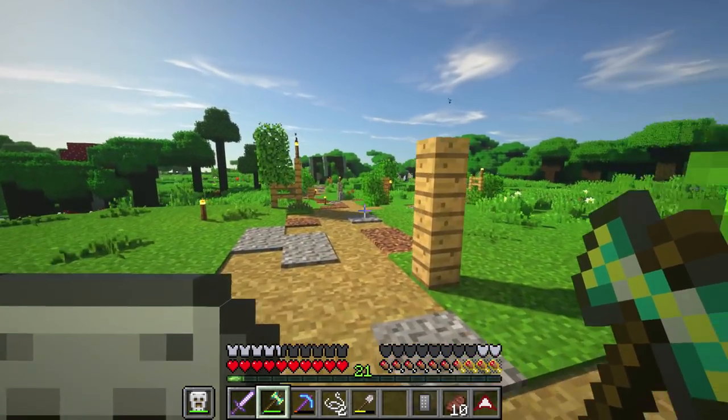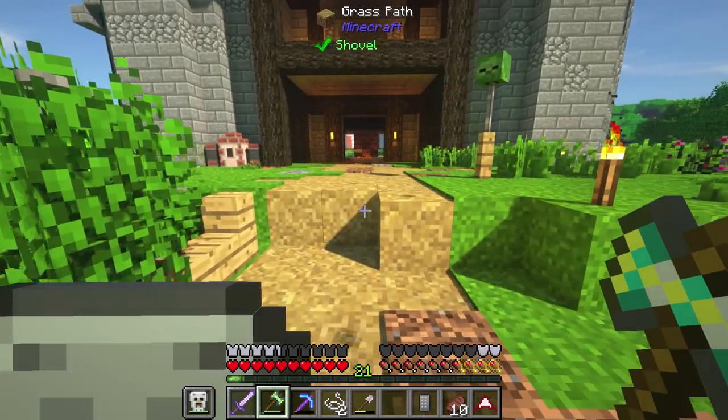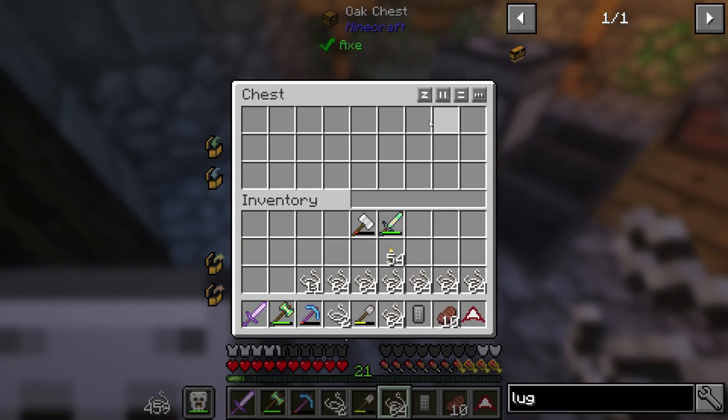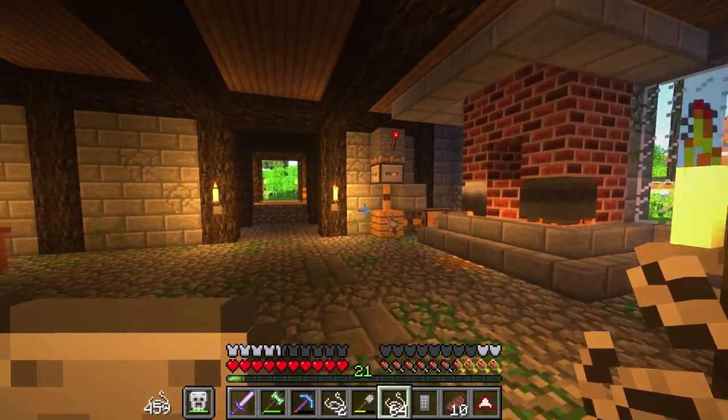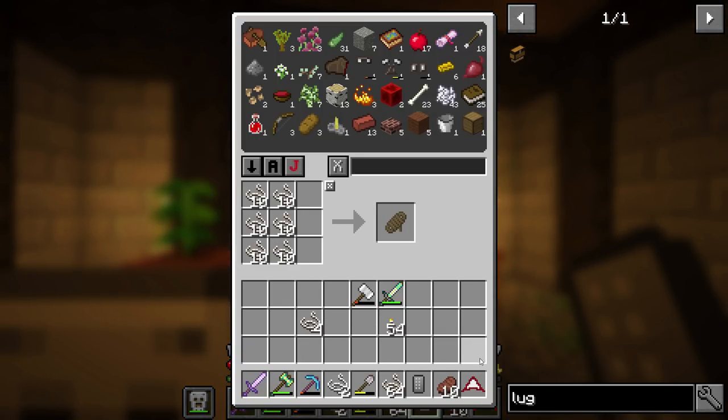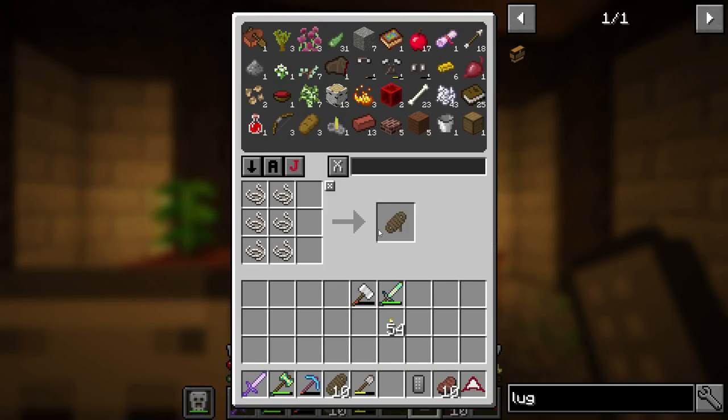Figuring out and getting it actually set up is gonna be another thing, so let's go ahead and get started. This one major component is going to be all the hemp. I've been farming up a bunch of hemp, so that should make it a little bit easier for us to get rope. Rope is definitely gonna be something we need — I'm gonna go ahead and just make a stack of it for right now. I don't know how much we're actually gonna need, but we made a little more than a stack.